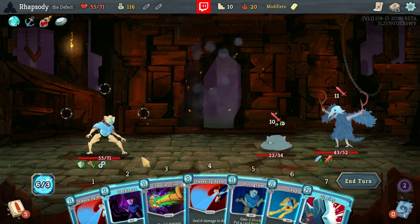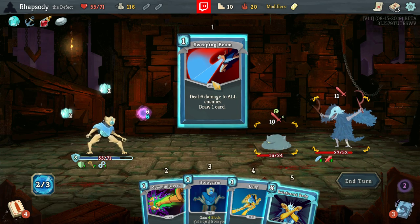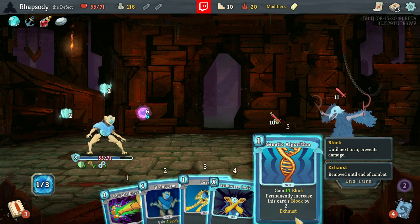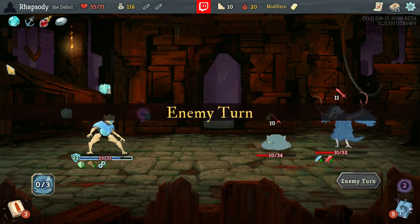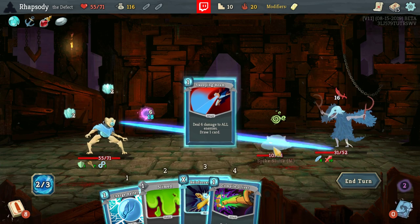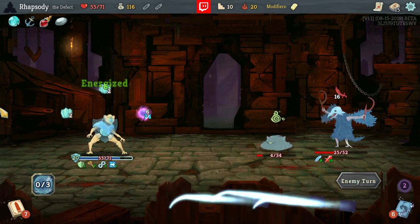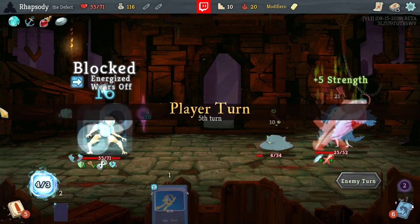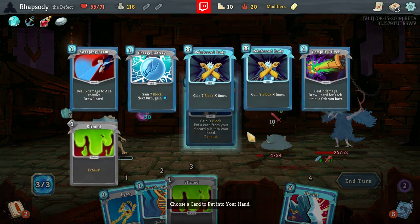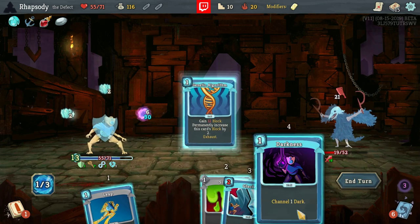Fission first here — Darkness, Glacier, Sweeping, Sweeping. Need the Genetic Algorithm in there because I still feel like it's probably going to be relevant in this combat. So at this rate it should just be kill the frontliner. I'll Hologram back a Sweeping Beam for that. Then Darkness evokes to kill the backliner. We'll Genetic Algorithm first, though.